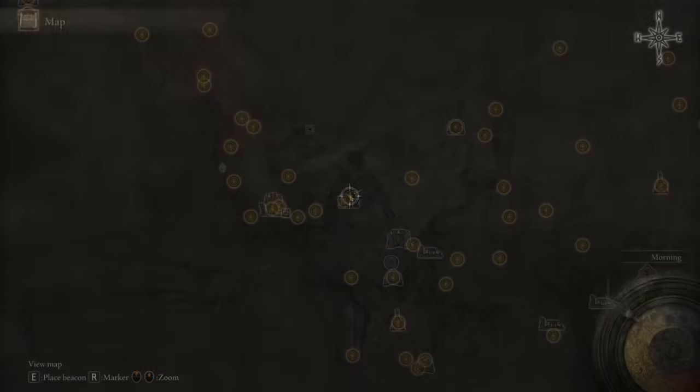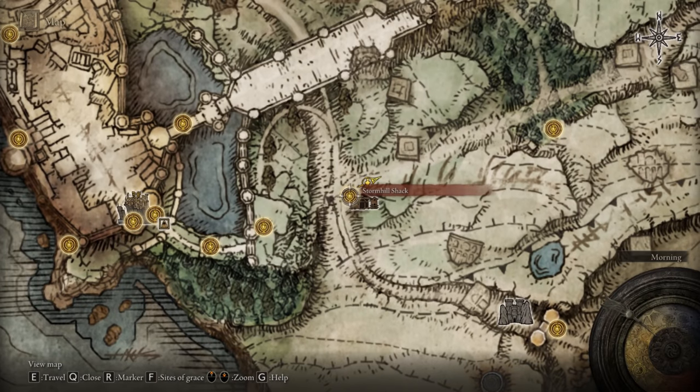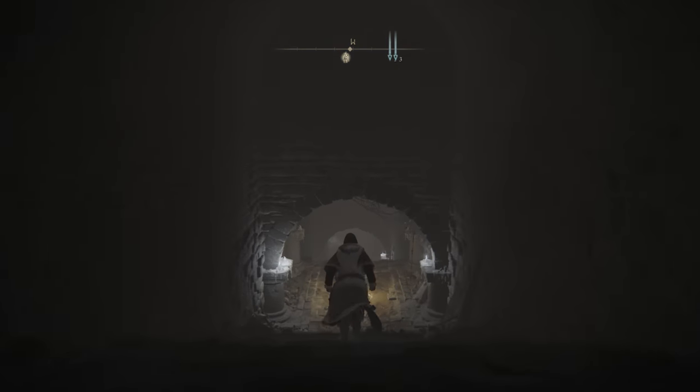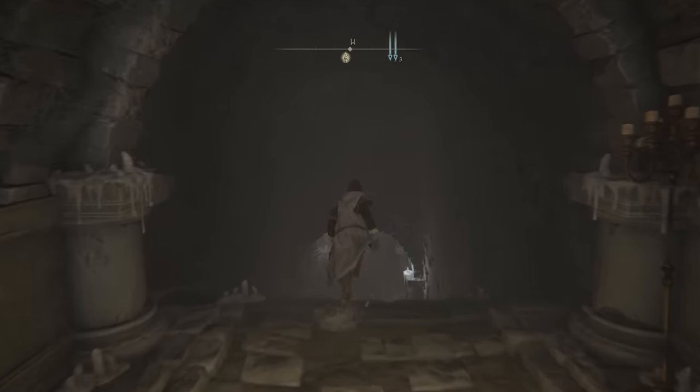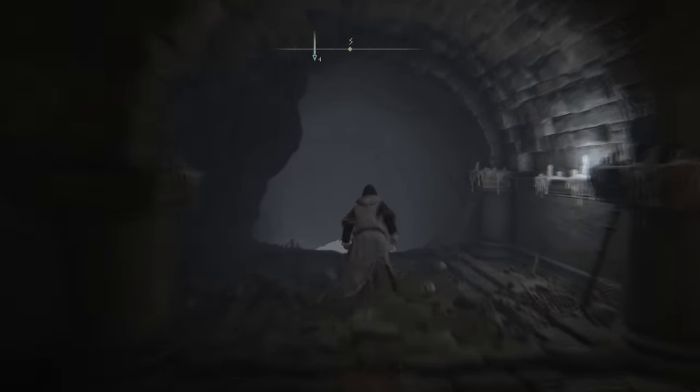We need to head to a specific lost grace. We will want to fast travel to the storm hill shack which is right at the start. Now I am using a new game plus character — this is why all these lost graces are unlocked. You will eventually come across the untouched catacombs. This is the lost grace that we need to head to.